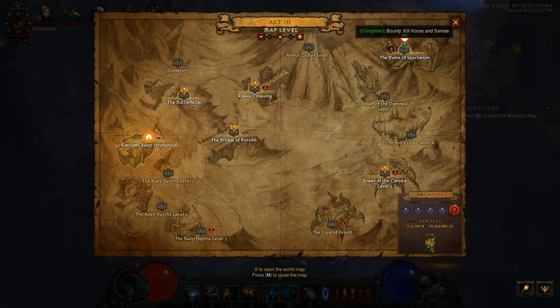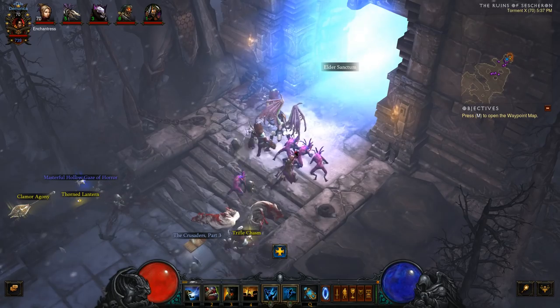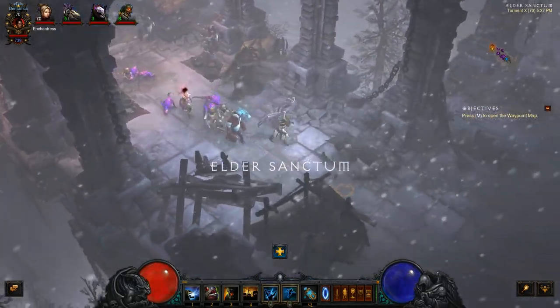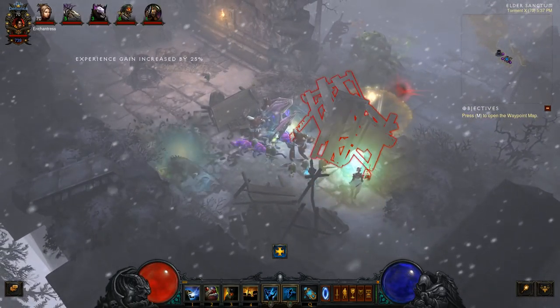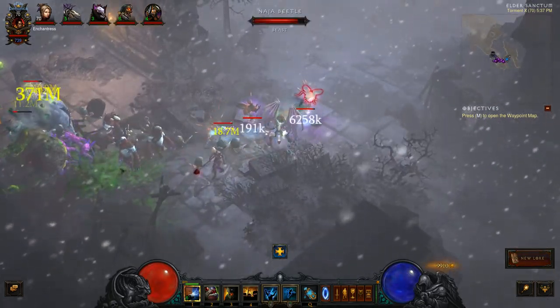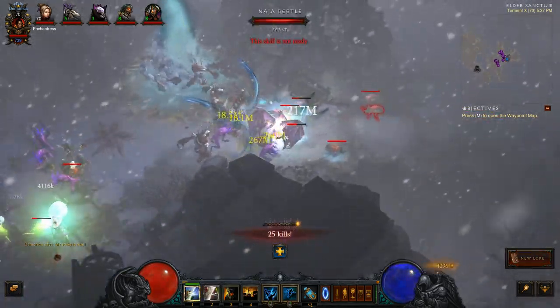The first thing I did is I came to the Ruins of Sessharon in Act 3. I started out here and went through the Ruins all the way around until I could get to the Elder Sanctum. We're just going to go through the Elder Sanctum now. I always get lost, so it could take a bit — I can't stand the Ruins of Sessharon. Sometimes it's kind of hard to navigate through here correctly.